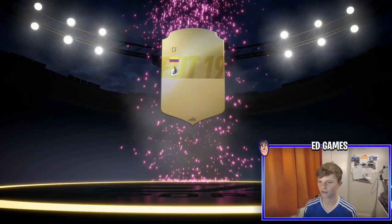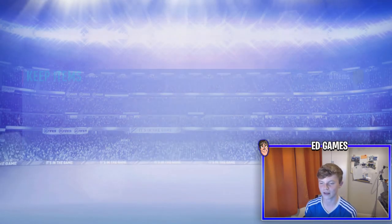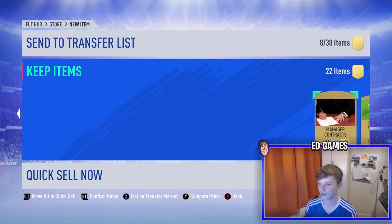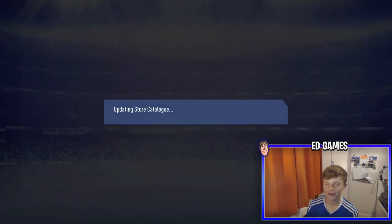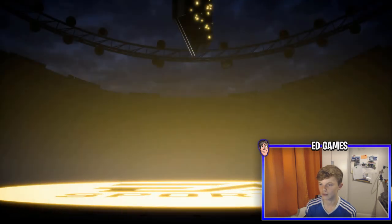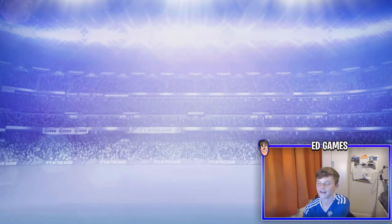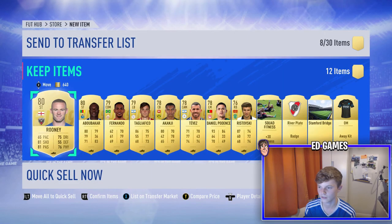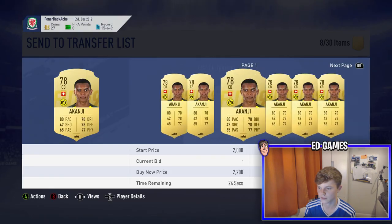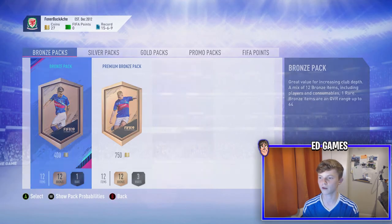Opening what turns out to be a special pack with a flashy flair animation — thought I was getting someone good. Another Tottenham player and a Premier League right back, who are slightly inflated right now. Last pack — no board, no inform. Wayne Rooney as an English striker — I forgot he was even in the game and he's probably worth nothing. Lots of players from these packs. A pacey center back — not really worth anything either.